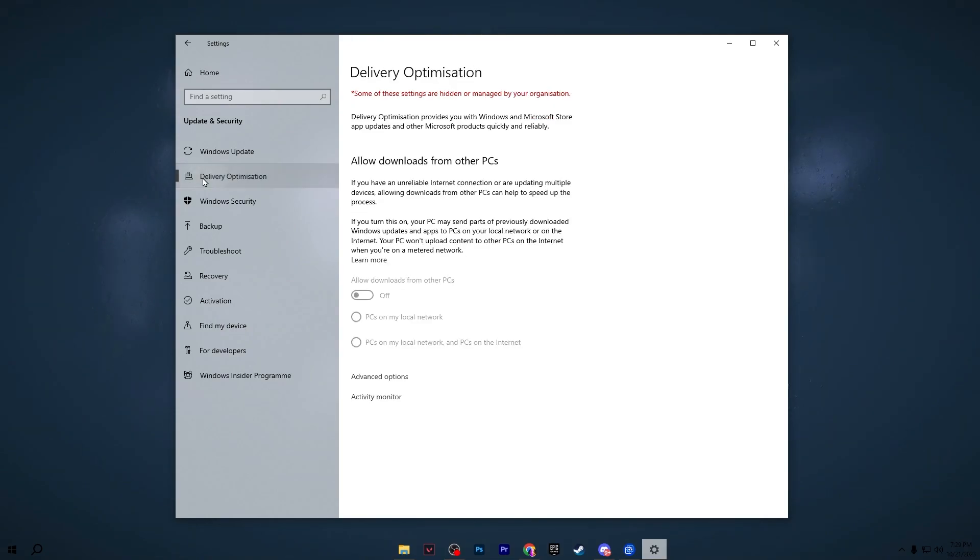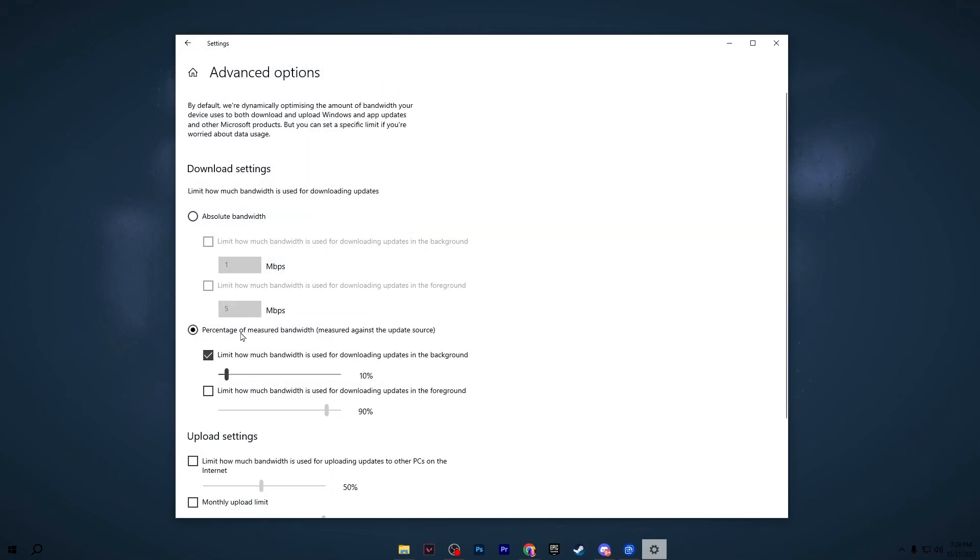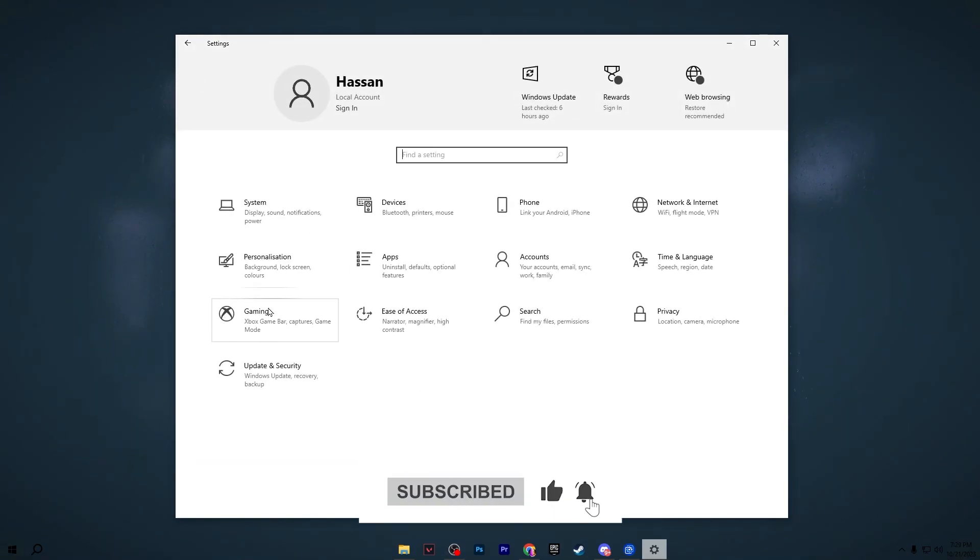Once you've updated Windows, go to Delivery Optimization and turn off the setting. Go to Advanced Options and set it to 'Percentage of measured bandwidth.' Check the option to limit how much bandwidth Windows uses for downloading updates in the background — set it to 10 percent. This will help optimize your ping and internet speed.